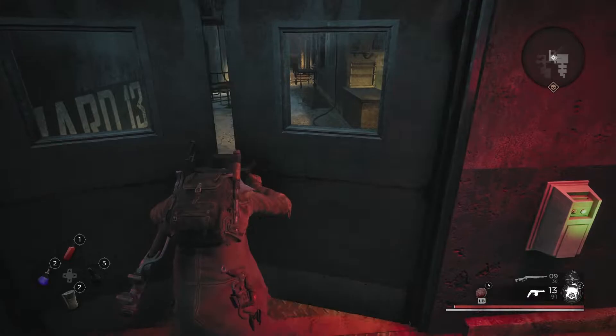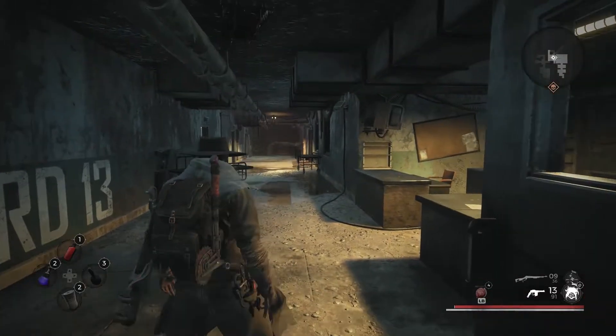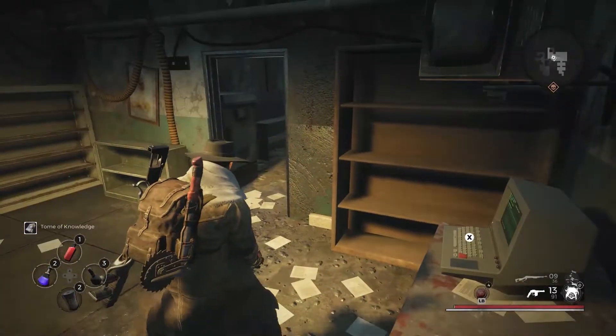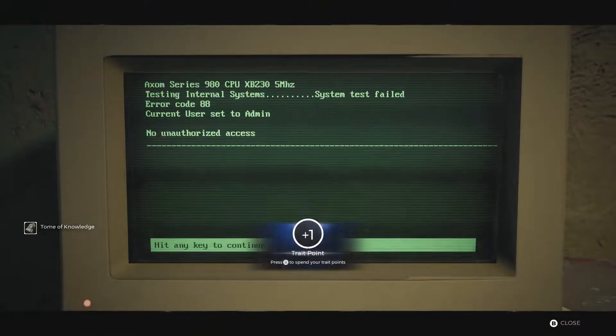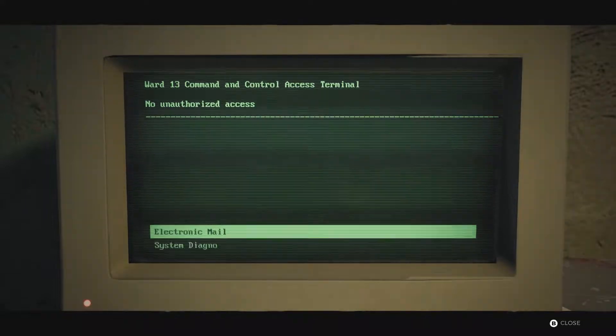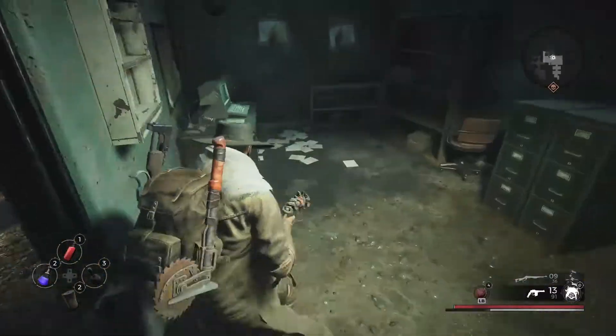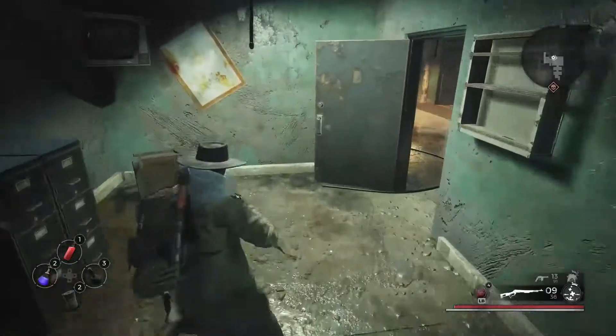We're gonna open the door, and also on the right here there's a Tome of Knowledge, which is very useful to have especially early on in the game, so we're gonna pick that up. I'm just gonna fast-forward all of this, but the room with the Elder's Knowledge trait in it is the second room on the left.